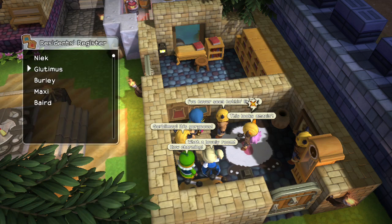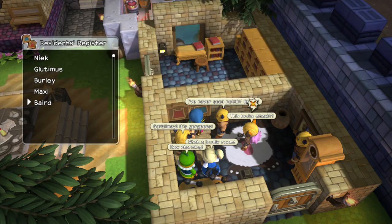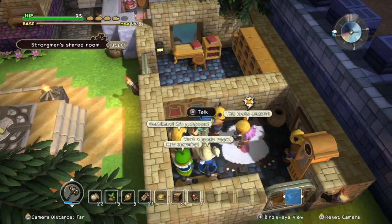Who shall we put in here? Shall I be nasty and put Beard and Cecile together? Ah, that's mean — that's feeding its delusion though. It would be funny. I don't know, maybe I'll decide later.